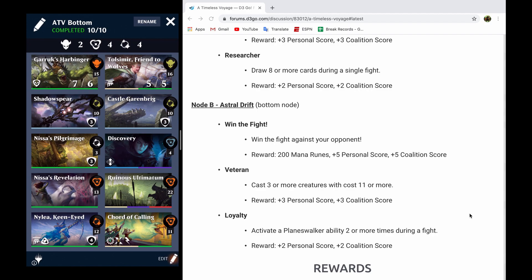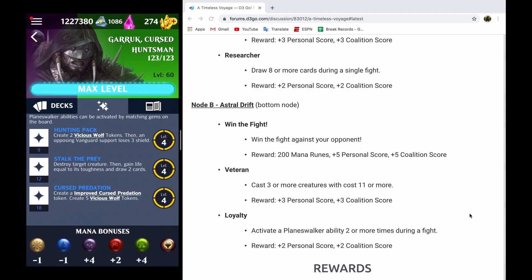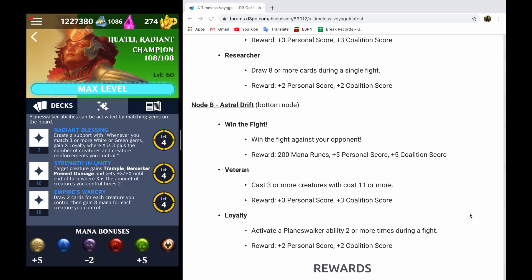Let's say that you can't make this Garruk Cursed Huntsman deck. How would I go about building for this particular node? The first thing you're going to want to do is pick a Planeswalker that you're going to be able to activate the loyalty abilities for pretty easily. Garruk I like because Garruk's abilities are all very reasonably costed, namely Stalk the Prey and Cursed Predation. But you could very well go for a Planeswalker that has a first ability that does not cost a whole lot. I am going to be showing off Hualty Radiant Champion because Hualty's abilities make it so that you get more loyalty, so you're going to be able to use your loyalty abilities very frequently.